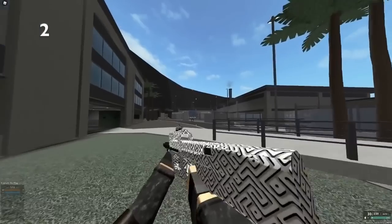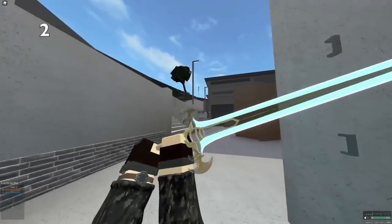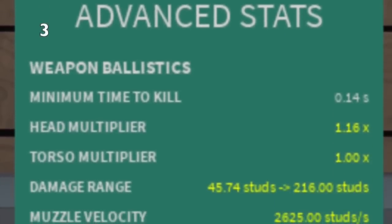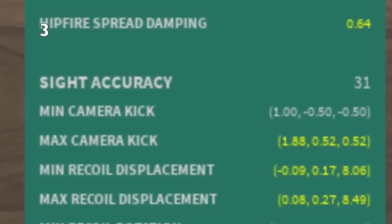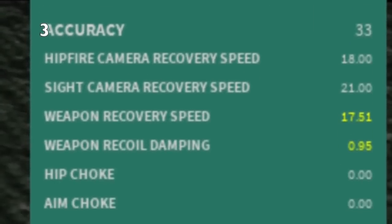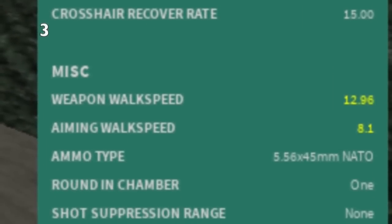Another thing about melees: if you unlock them and you have a skin on them, you can still sell the skin for like $1,000 and you will keep the melee. Advanced stats are very important. I could make an advanced stats guide because a lot of people don't know about multis and damages and ranges and stuff like that, but keep them in mind and check them before you actually decide if a gun is really good.